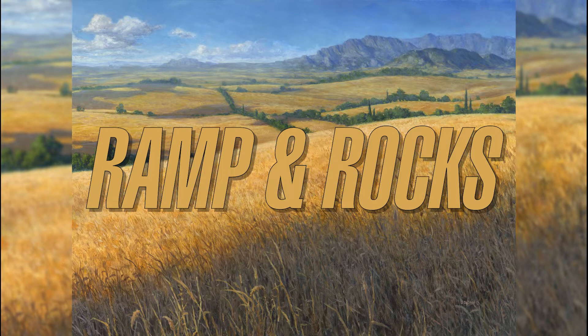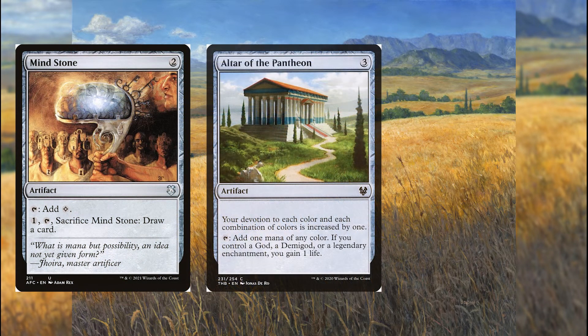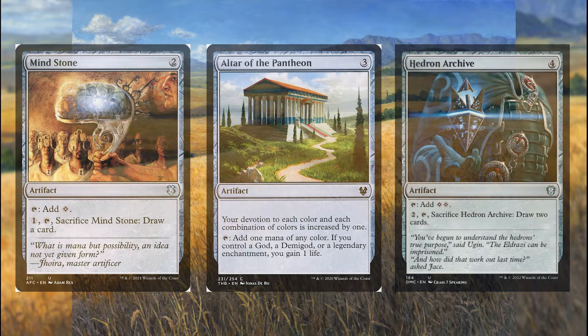Starting things off, we've got Mana Ramp. We're going to power out our commander early using cards like Mind Stone, Altar of the Pantheon, and Hedron Archive. Mind Stone will draw us a card in the late game when we don't need a rock anymore. Altar of the Pantheon will add to our devotion, helping us power out our commander a turn early, and it gains us a life when our commander is a creature.